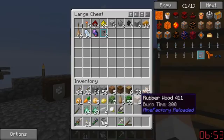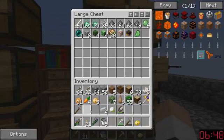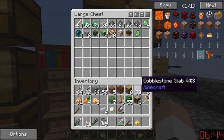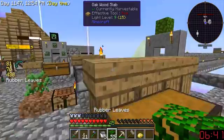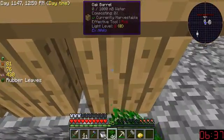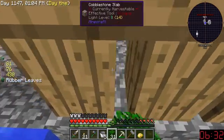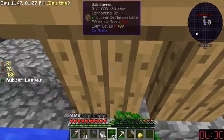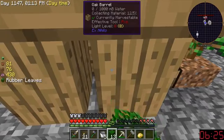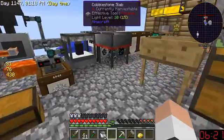I keep getting these little dimlet things. People used to tell me to eat creeper hearts and that usually ends badly. More dirt. I wonder how far away I should be from my base when building my other dirt area, because it could go really really badly. I was really hoping to get that diamond today — I've been struggling to get this diamond.